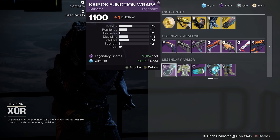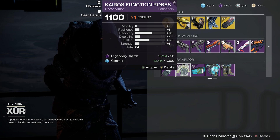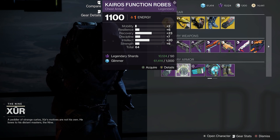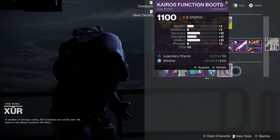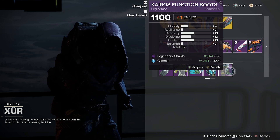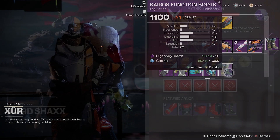Heading on over to Warlock however, we've got some pretty decent armor this week. This robe right here: 23 recovery, 20 intellect, 64 total stats — this is an instant pickup for me. And then down on these boots, we've got 18 recovery, 13 discipline, 18 intellect, 62 total stats. That is also a really nice one as well.